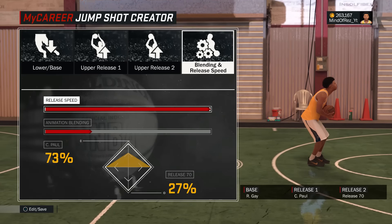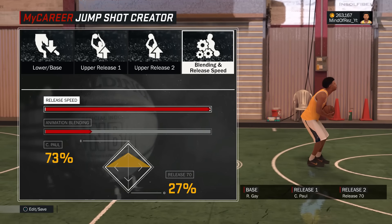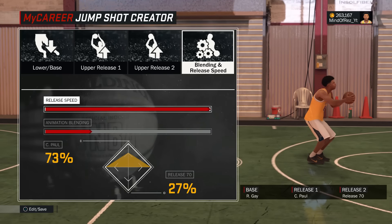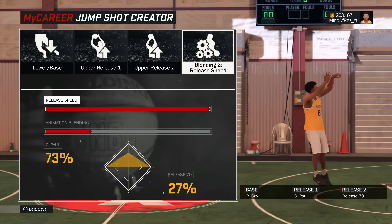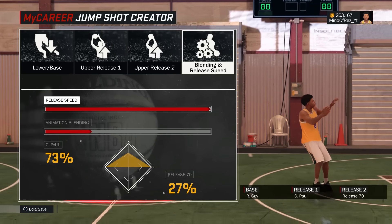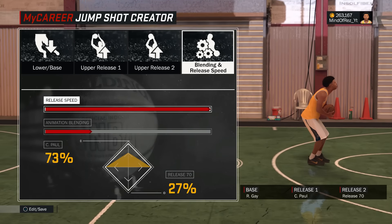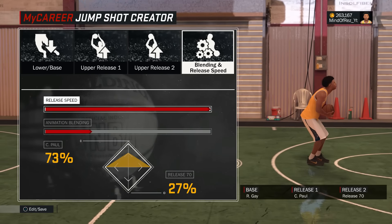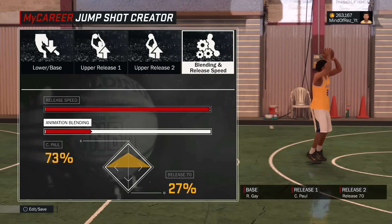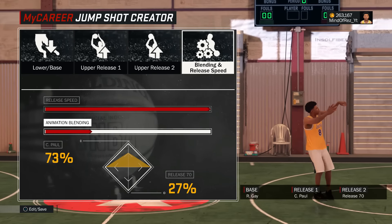This is the custom jump shot I was talking about. Release speed all the way up because recovery time is extremely crazy this year — they recover really fast. Animation blending is 73, Chris Paul release 70 is 27. My base is Rudy Gay — the best base for custom jump shots in my opinion. Release one is Chris Paul and release two is Release 70. Those are the animation blending settings you need.